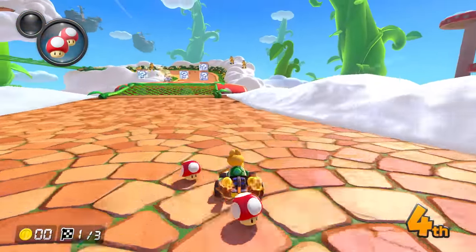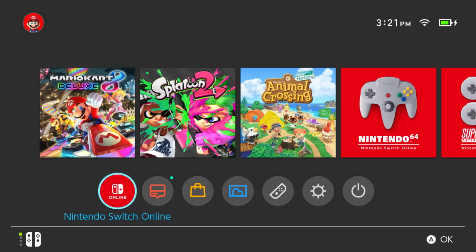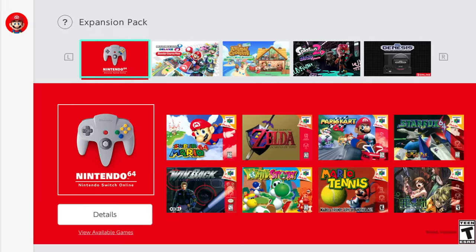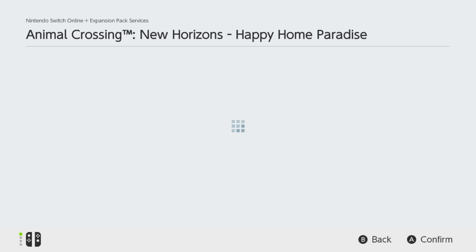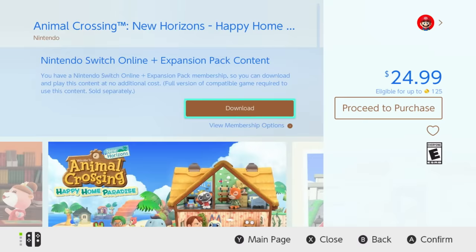Another way to access DLC is from the Nintendo Switch Online app — the red icon here. Open the app, then scroll down to Expansion Pack, pick the content you'd like to download, select Details, then press the button with the Nintendo eShop icon, like this Download button. You'll be taken right away to Nintendo eShop, where you can download the DLC.